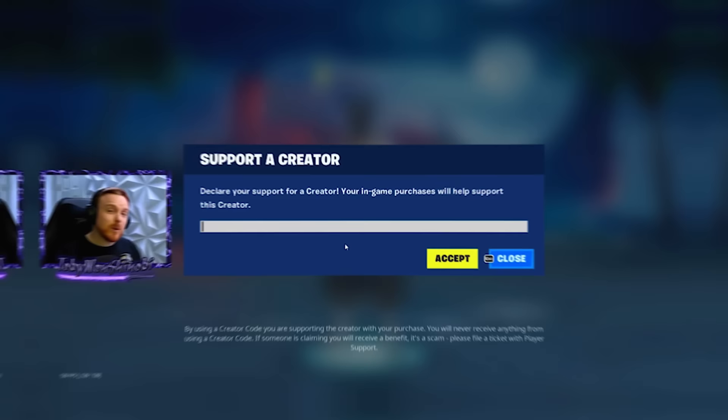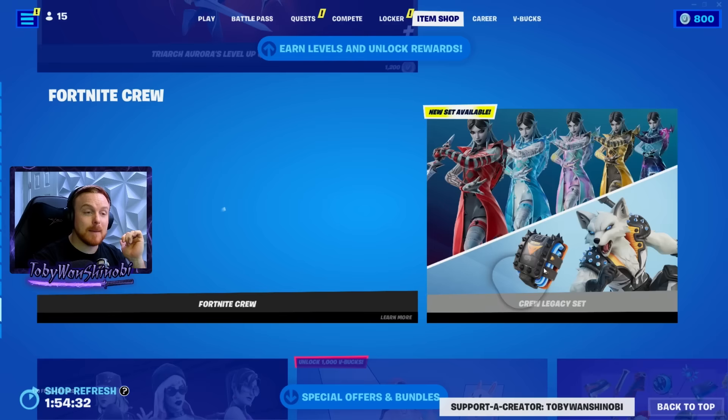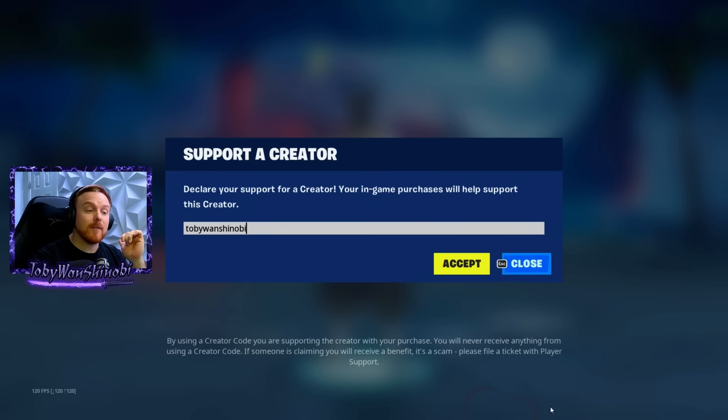Really quick — if you're getting value from this video and you want to support me as a creator, go ahead and type Toby Wan Shinobi into your Fortnite item shop and hit accept. That is going to give me a very small percentage of any purchases you make in the Fortnite store and I would greatly appreciate that. Thank you so much.